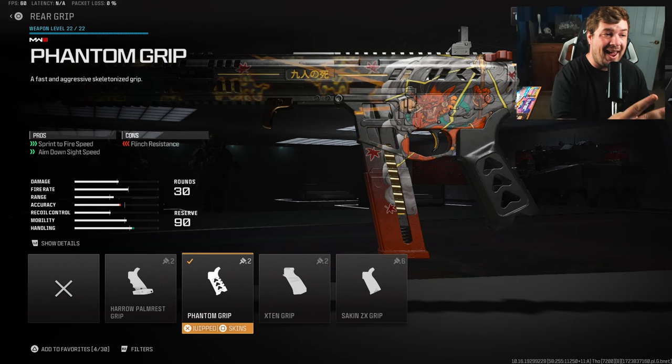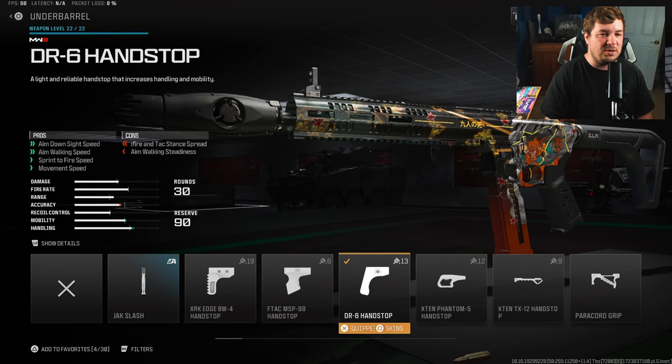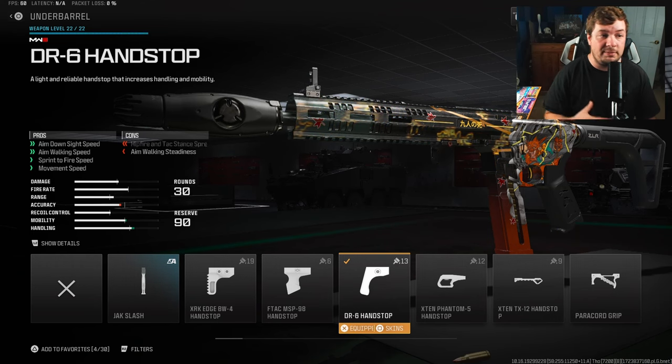For your next attachment you're going to want the Phantom Grip. That's going to give you sprint to fire and ADS while not sacrificing any recoil in return. This is the only weapon in the game where a rear grip ends up speeding up ADS and sprint to fire at no sacrifice to recoil control - a massive 11 percent to ADS and 19 percent to sprint to fire.